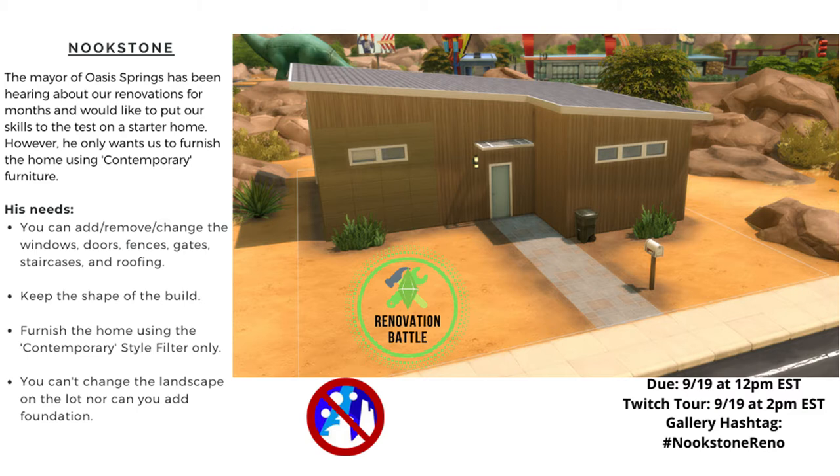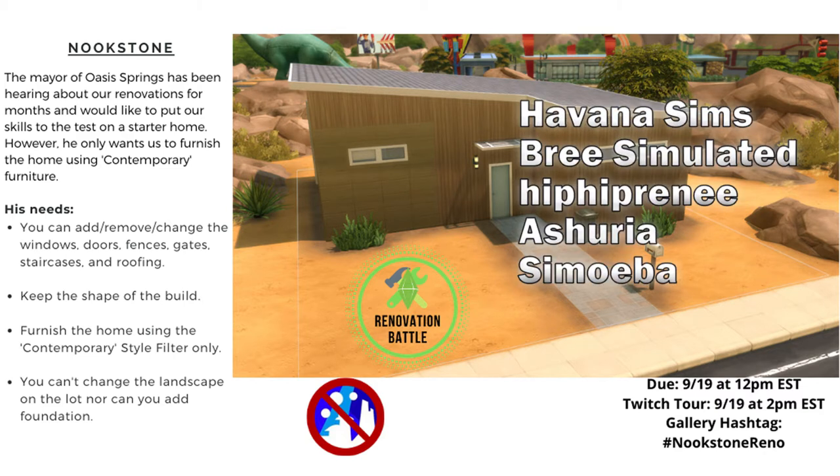We also couldn't use any items from the Star Wars pack because Havana doesn't have it, and nor do I. The list of who is participating is up on the screen and will be down in the description below, and there will be a link to the playlist with everybody's video so go check them out. Havana will be touring everybody's builds later today at 2 p.m. Eastern, and the builds are all on the gallery under the hashtag nookstonereno.